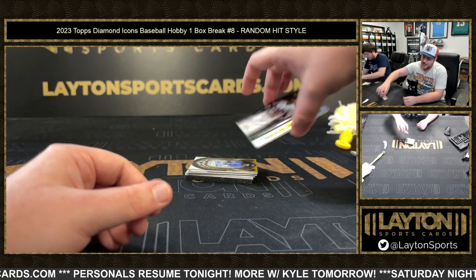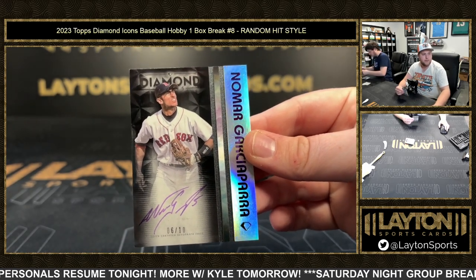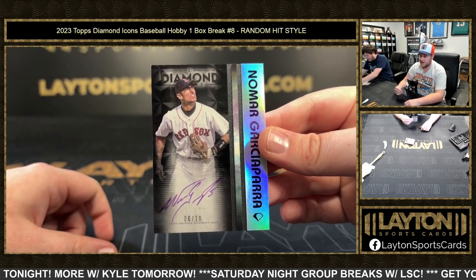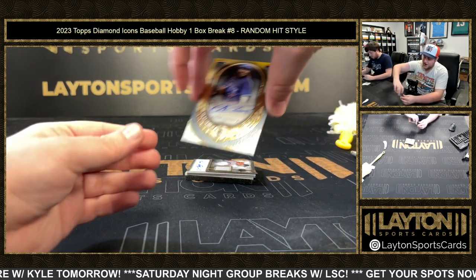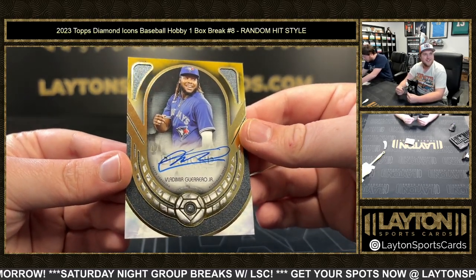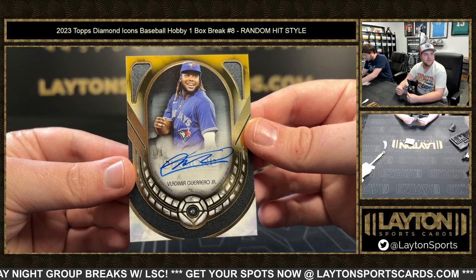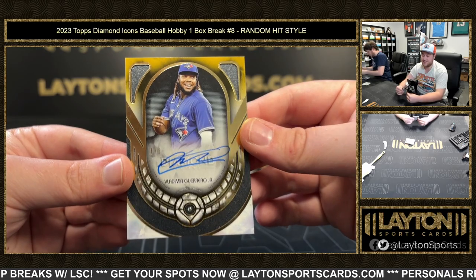Next up is 6 of 10 — Nomar Garciaparra on the purple ink. That's pretty sweet. This next one's nuts — we've got 1 of 1 on the diamond auto. Vladimir Guerrero Jr. That's sick, so cool, man. 1 of 1 on the Vladdy Jr. diamond. So sick. I knew Devin would like that one. That's so, so sick, man. We'll get that into a mag.